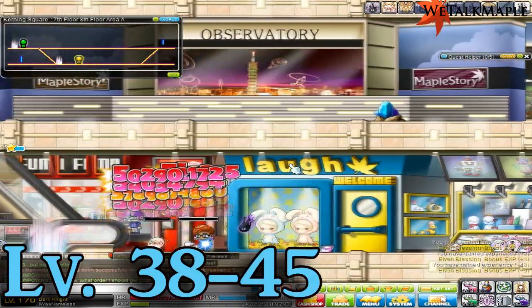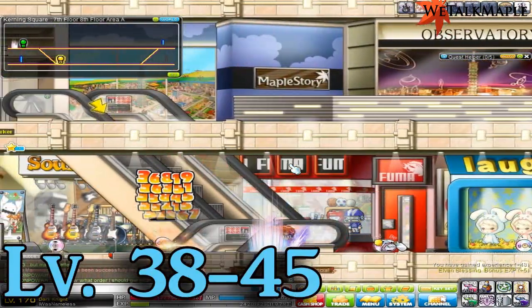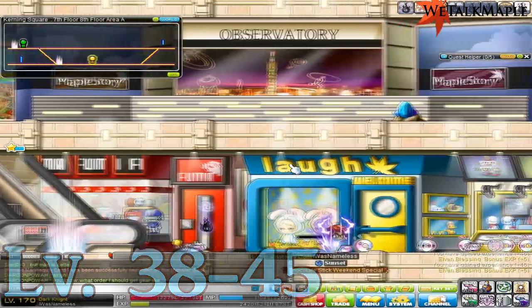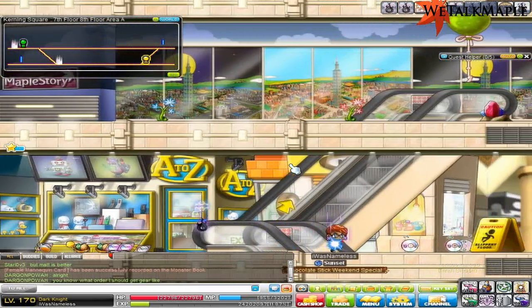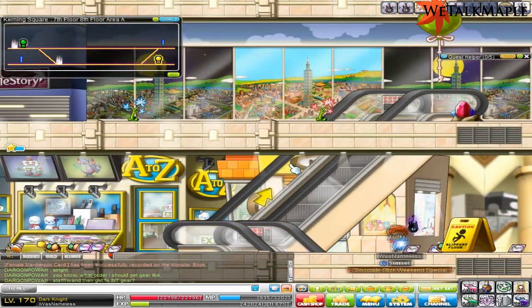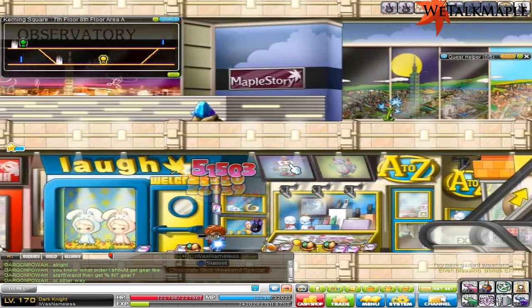Level 38 to 45 is going to be fun — well, you're going to come here and get kill-stolen a lot. This is the CD map in Kerning Square and it's really good, pretty good experience, but there's a lot of KSers, so just be aware of that because it's going to be hell.